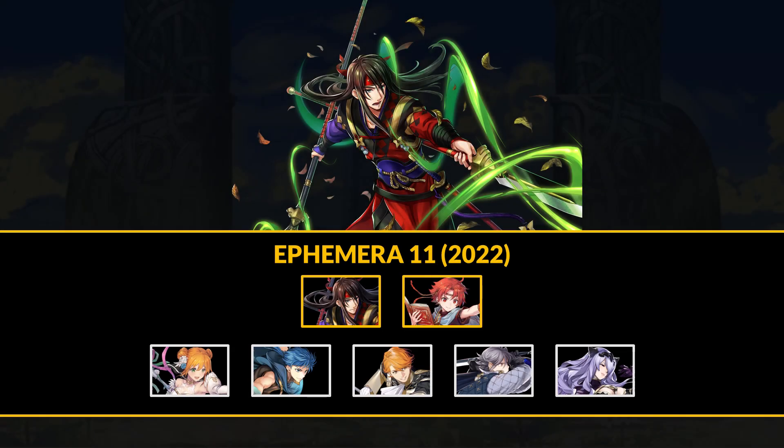In update 6.11, you can earn Ephemera divine codes to spend on a new batch of common manuals. You can use them for merges, but we'll be going over what kind of skills you can grab from them and how to inherit them best.